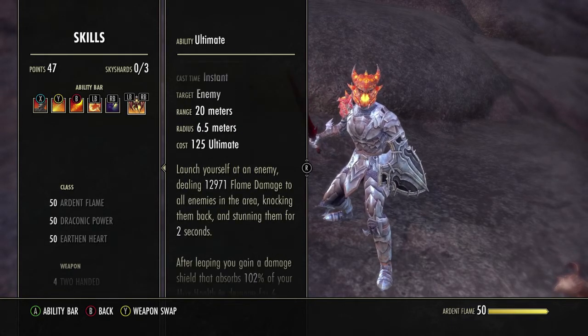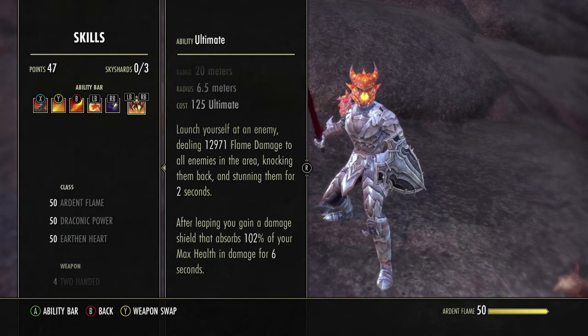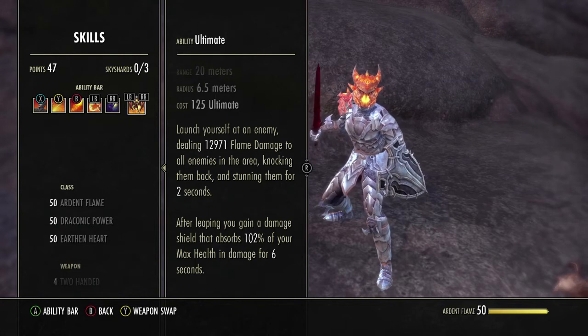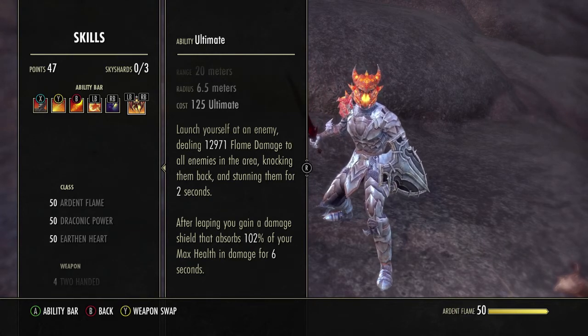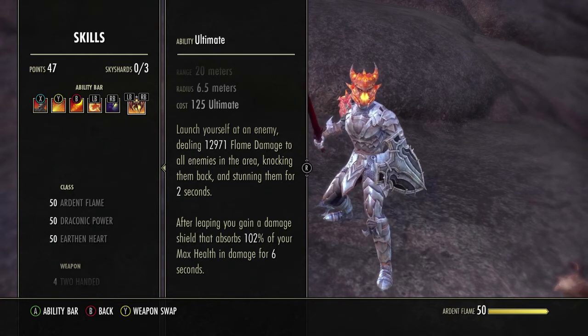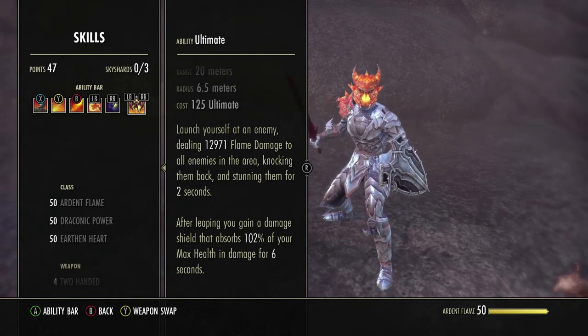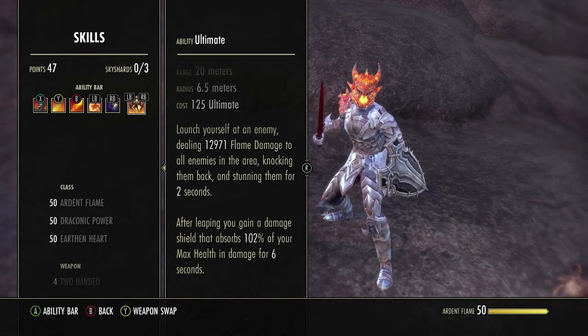Last but not least: ferocious leap. This is kind of our execute, but it can also be used defensively. If you're low on resources or outnumbered and your health bar is getting smashed, you can leap, CC all of them, and try to get out of there. It also applies a damage shield of 102% of your max health — which isn't a lot, but shields can't be crit. Even if the shield lasts for the blink of an eye, that one attack that hit you did not crit, reducing your incoming damage — that's never a bad thing.